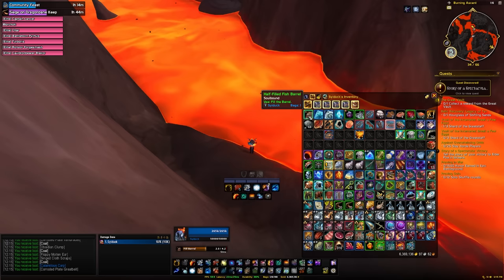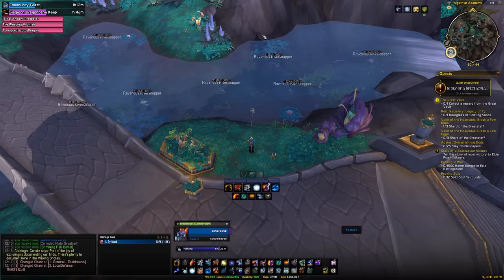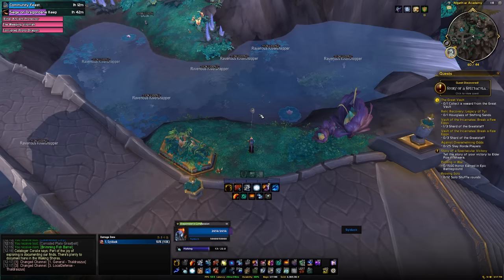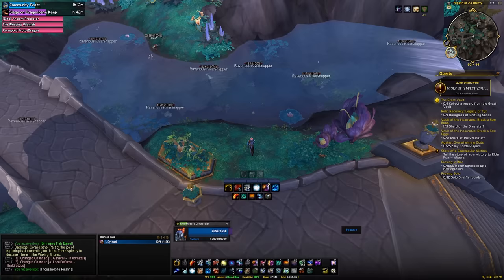Head over to Algeth'ar Academy in Thaldraszus, fishing just to the right side of the dungeon entrance. Here you need to fish up one King Finn the Wise Whisker Fish. Some people have reported taking around 300 casts to get this — I was very lucky and got it in under 10 — but it may take significantly longer. I had reached 100 fishing skill at this point. Once you have the final fish, click the barrel again.